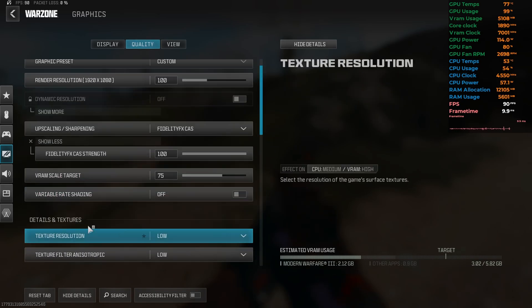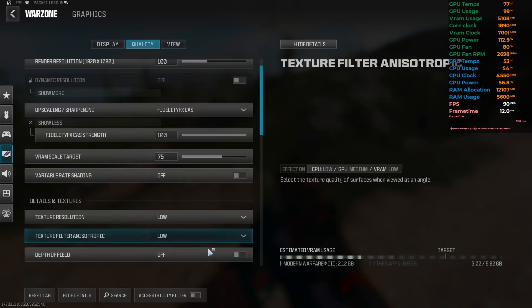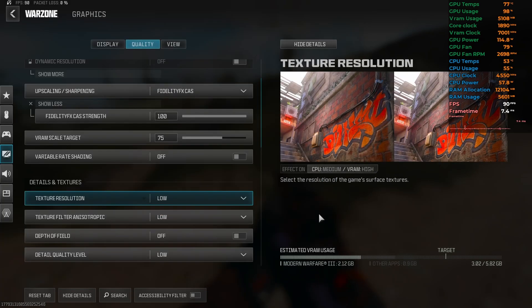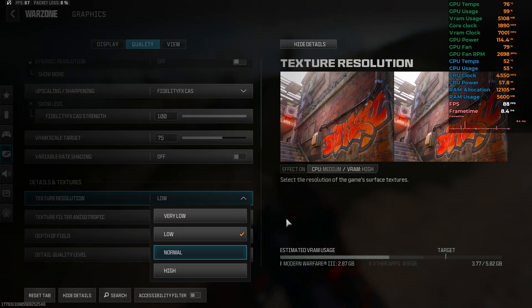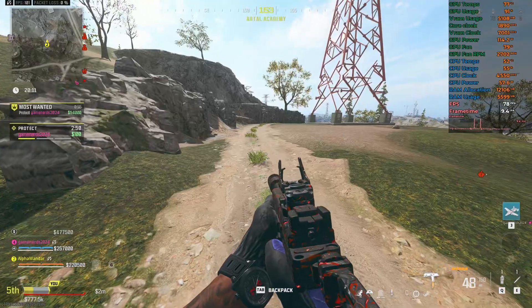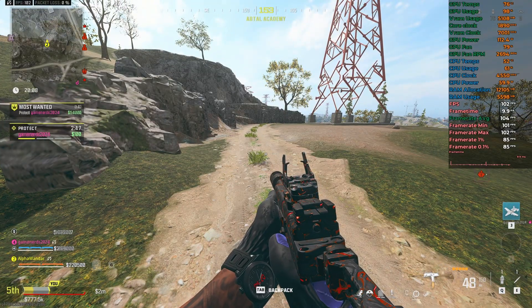For texture resolution, I'm playing on low textures — not very low, not normal. At the beginning of the first season I used to play on normal textures, but I will never go back to normal textures again. I explained the reasons in my last video. These are my settings, and let's go and start the FPS counter.